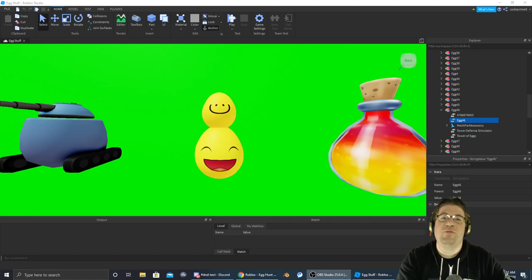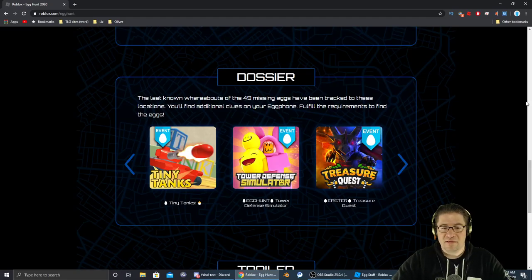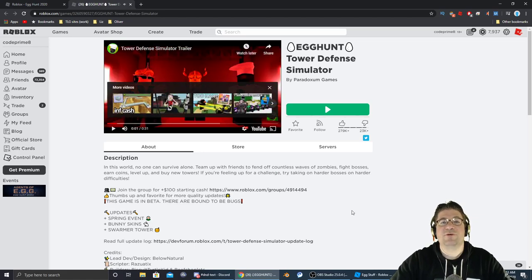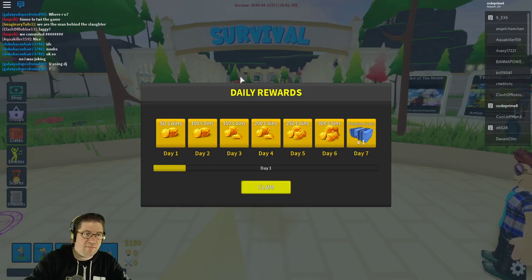Good evening everyone, my name is Heath Askins, Code Primate, and welcome back to another Easter Egg Hunt 2020. We are going after egg number 46 — this time it's going to be in Tower Defense Simulator. The icon looks like this. As always, there's going to be a link to the game in the video description down below if you click the 'show more' button. Let's jump in and go get that egg!